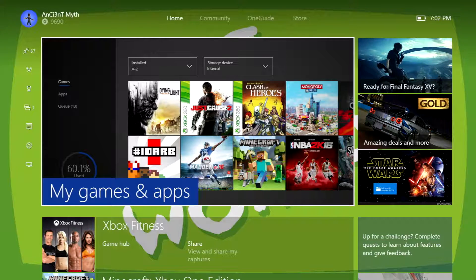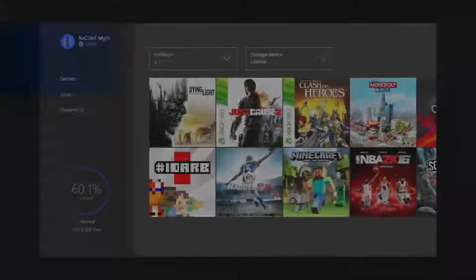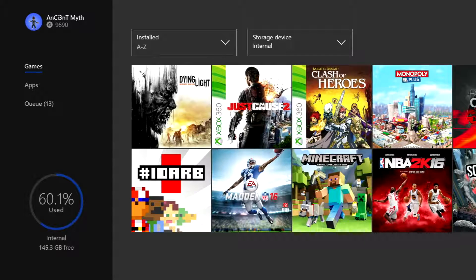How this works is that anytime you have a game and you want to play it, you simply click on the game and play it. It doesn't ask you to move it back, it doesn't prompt you — it's not like a copy or anything.